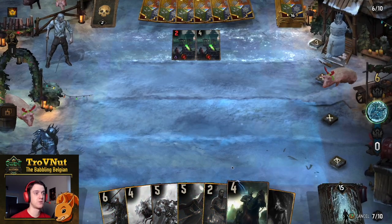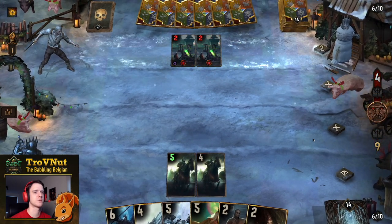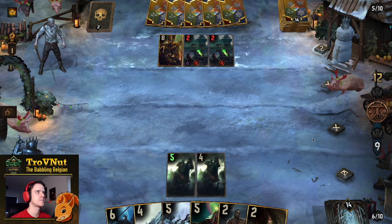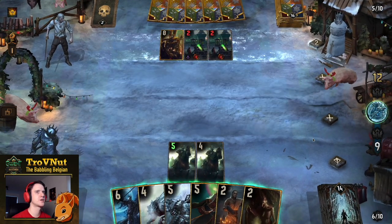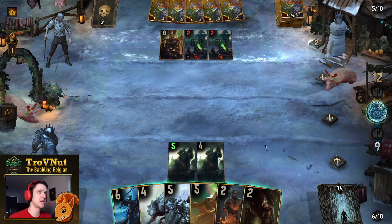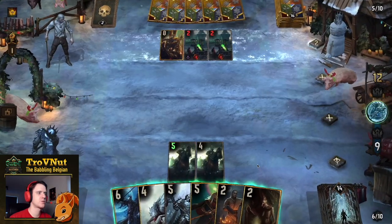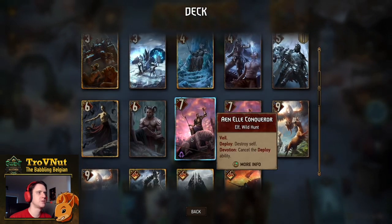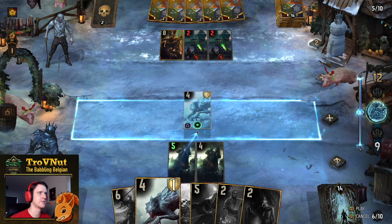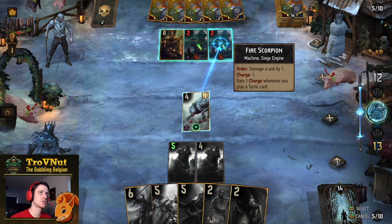We move the Fire Scorpion to the back, giving us four points of frost. If I play the Wild Hunt Hound over here that gets dominance because of the extra point from frost. Both of those cards are in the frost now, and we don't really need to care about the rest. I'm just trying to bait out all those assassination cards. Now Naglfar's Crew is completely destroyed, but we do have dominance if we play the Wild Hunt Riders, so that gives us the edge — we're now five points ahead.